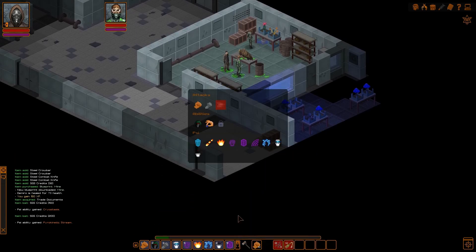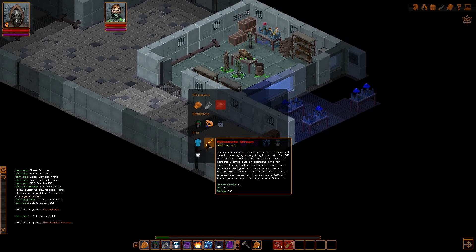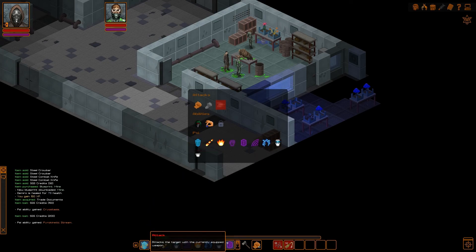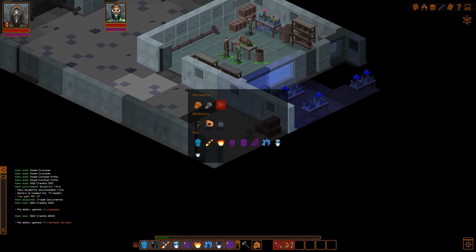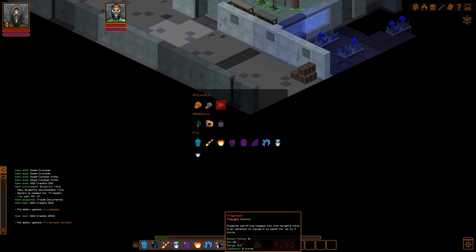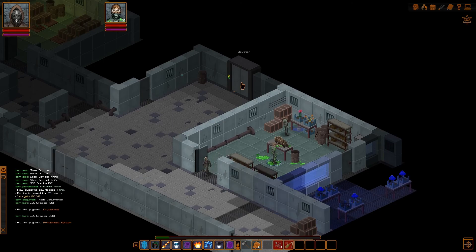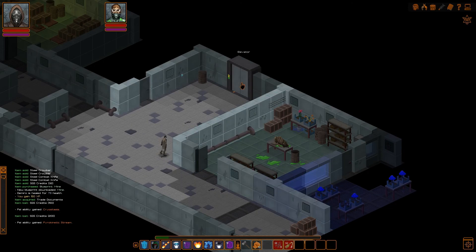So now we have two extra ones: pyrokinetic stream and cryostasis. Let's see where we want to put these — drag this down here, we don't really need heavy punch anymore. We're not going to use stealth because our stealth completely sucks, so let's just put it on the regular attack. So we have all of our stuff — we're getting really cool looking, guys. This is actually really exciting. Now that we've got that and gotten our orders, the only thing left to do is go to the junkyard.